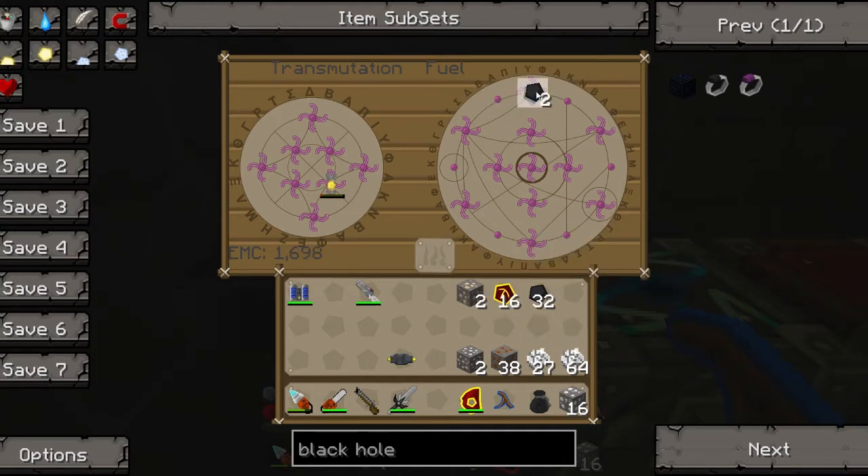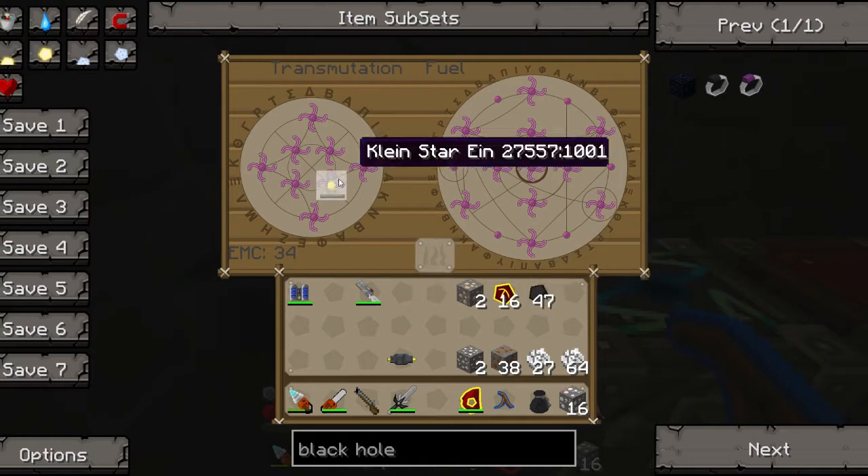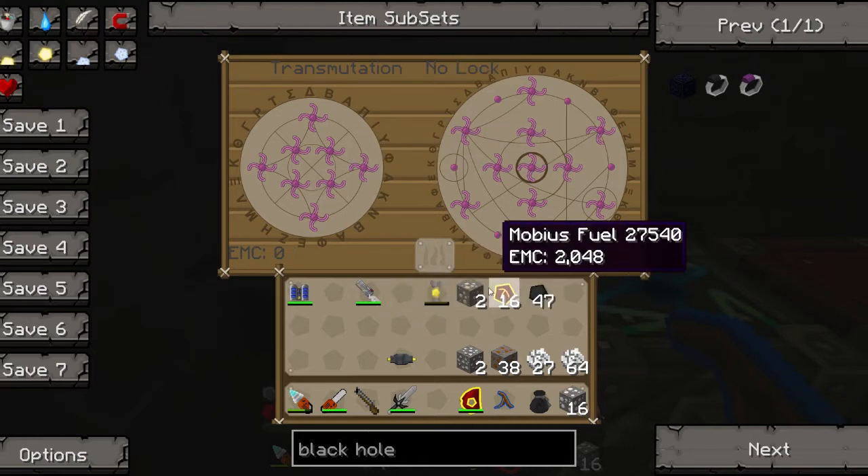Come back here. That must be slot one at the top. Minus 94 — well, that doesn't really work, does it? Let's put some back in. There we go. So that's empty now, but not to worry.